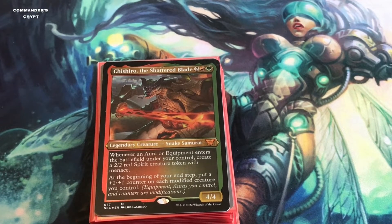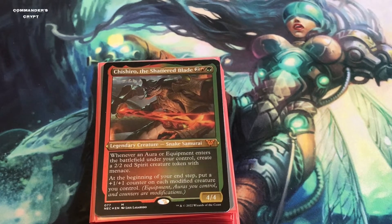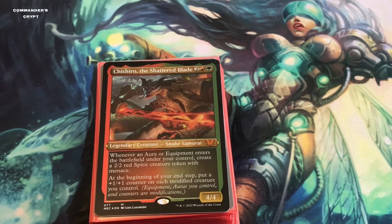Chishiro the Shattered Blade — today we're doing the advanced combos. Chishiro is a Gruul Commander for one green, one red, and two colorless. Whenever an aura or equipment enters the battlefield under your control, create a 2/2 spirit creature token with menace. At the beginning of your end step, put a +1/+1 counter on each modified creature you control. Equipment, auras, and counters are modifications. If you watched the budget upgrade video, you know this deck needs a lot of help, so today we're adding more cards for larger-budget advanced combos.